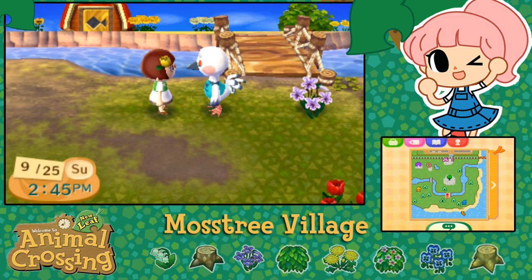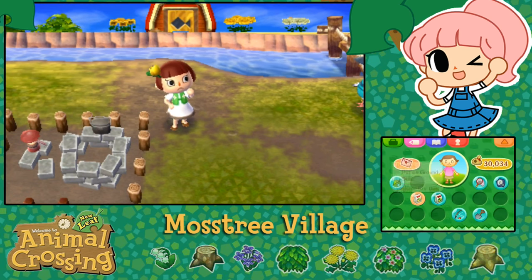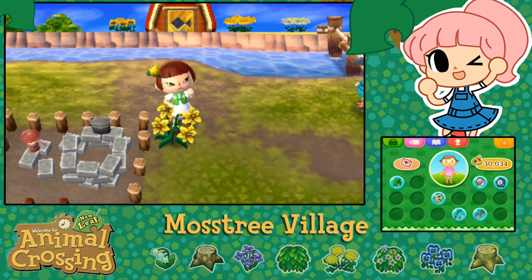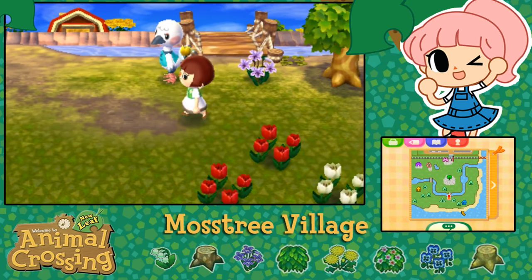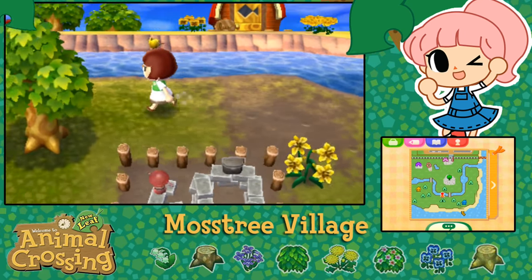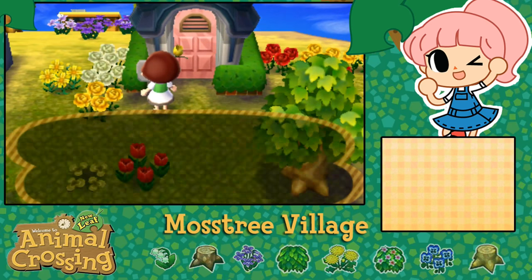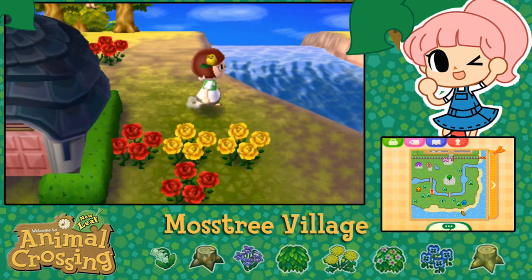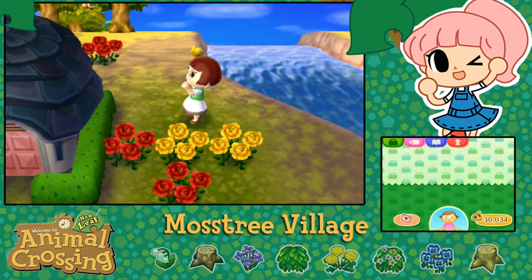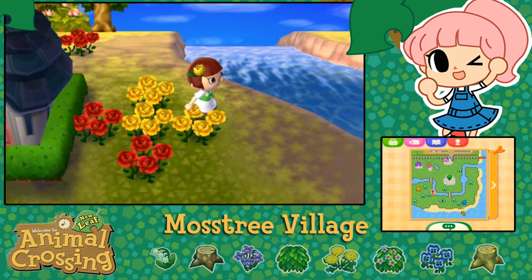I'm so glad Blanche isn't moving - I'm so relieved! I'm gonna plant some flowers over here in celebration. The yellow lilies can probably go over by the campsite. Here's Blanche's house - look at all the roses I've planted around her house. I have done my best to try to make her feel comfortable and welcomed and happy here, so I'm quite alarmed that she just wants to up and move on us.